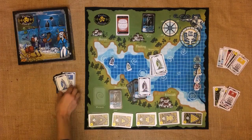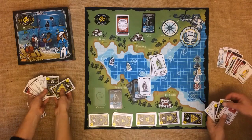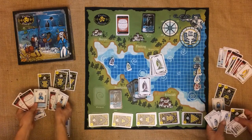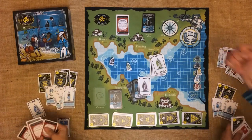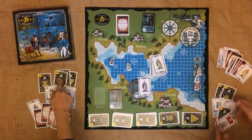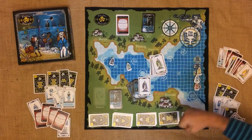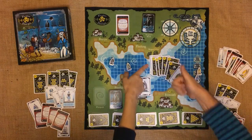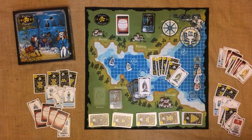To count your score, first add up how many florins you have aboard your galleon — a ten florin card is worth ten points, a five florin card is worth five points, and so on. Then add an extra two points for every member of crew aboard your galleon. The player with the highest score wins. If your rumrunner piece is on your galleon spot, you can combine all your cards — but if you're out sailing when the game ends, that cash on the rumrunner is lost at sea.